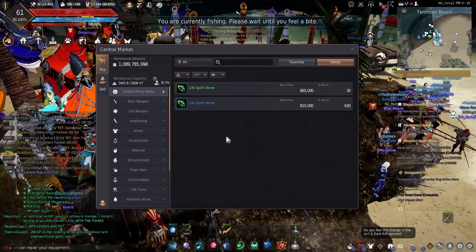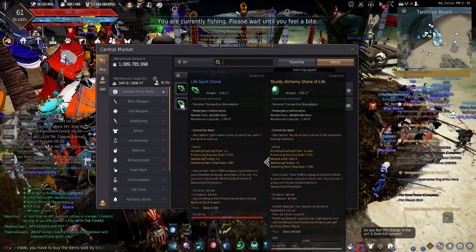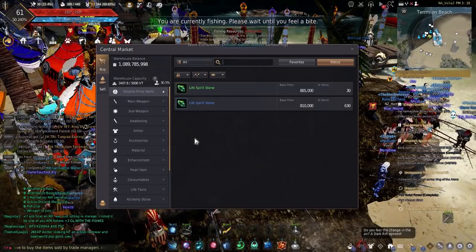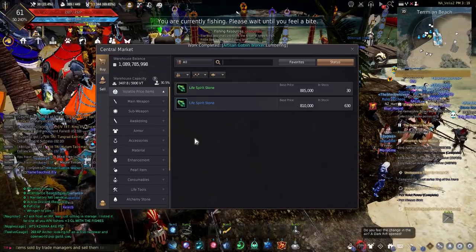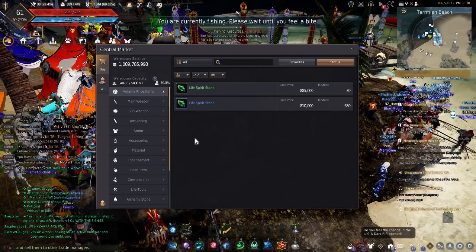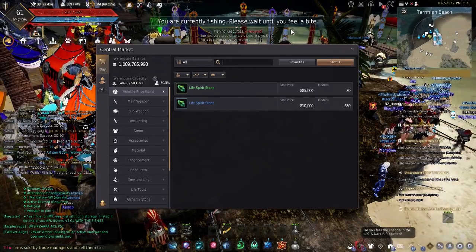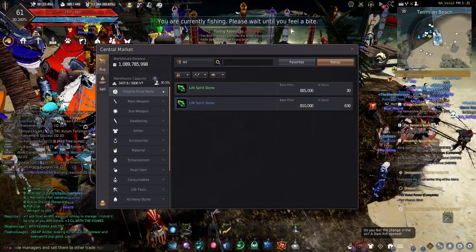So here we turn to life spirit stones or a life alchemy stone. The life spirit stones shown here only cost about 800k, they give plus 2 fishing bonus, and they last for 50 charges, each charge lasting for 10 minutes. You get 500 minutes of use or about 8 hours and 20 minutes per spirit stone purchase. These will definitely pay for themselves if you're using them to AFK fish overnight during the koi event.